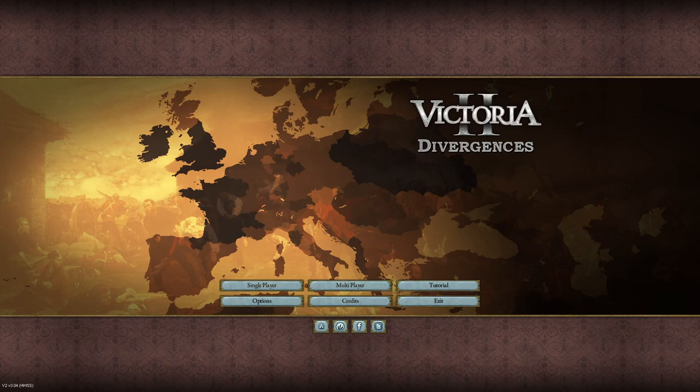Hello everyone, welcome to another Victoria 2 video. Today I will be going over how to play Grand Columbia in the Divergences of Darkness mod, specifically the HPM branch of the mod.